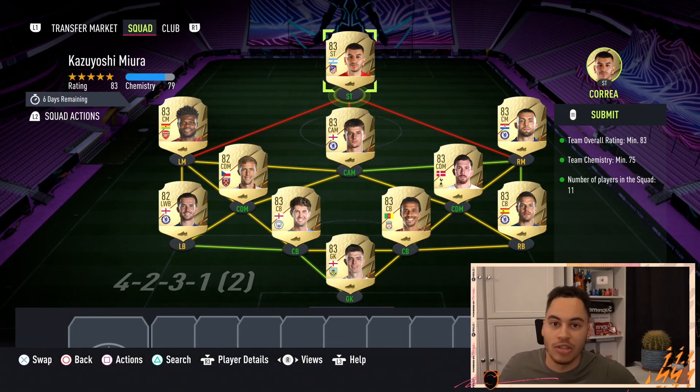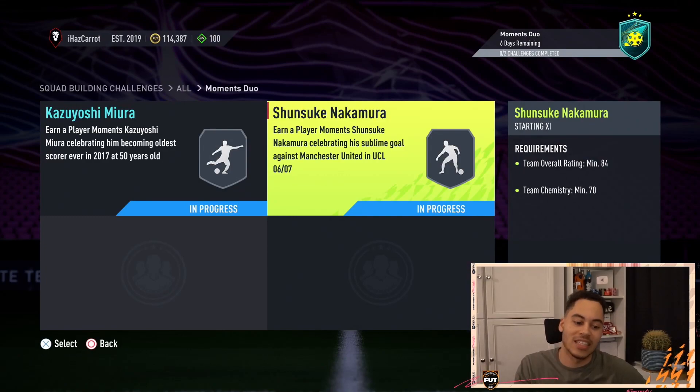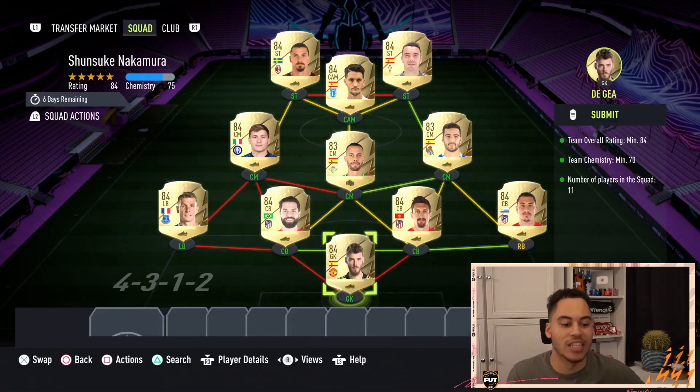Up top we have Firmino — but up top can be any 83 you want, literally absolutely anyone. Pick one that's already in your club so you don't have to go out and buy one. I would advise using untradables obviously, but up top you could put absolutely any striker that's 83-rated.